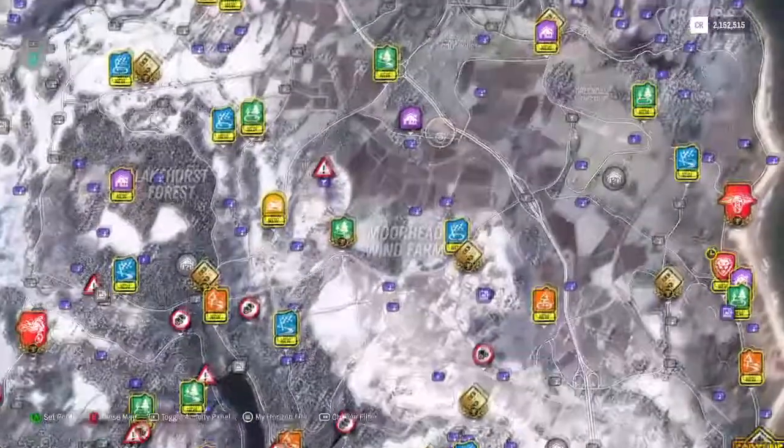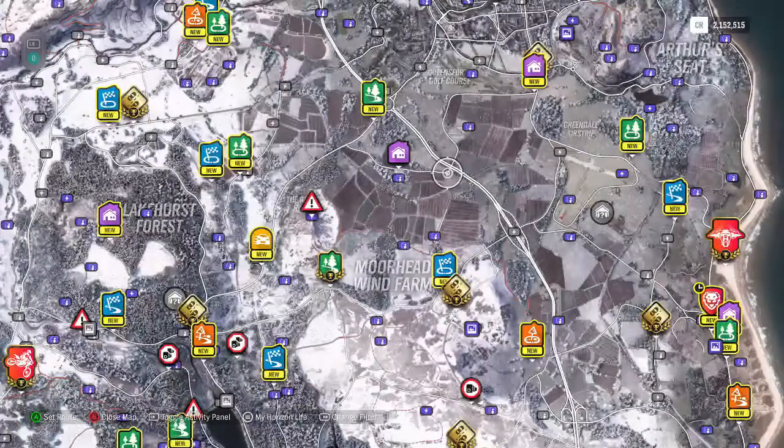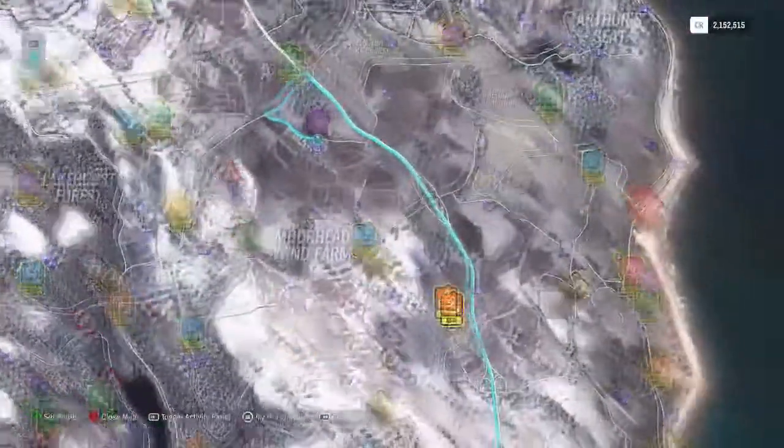This house does not have a perk, so if you buy it it's just a regular house. But over here, to unlock the fast travel anywhere perk, you'll have to go to this house. This house costs two million dollars and right there it says 'unlockable perk — fast travel anywhere, instantly travel to any road on the map.' So if you buy this house you'll be able to fast travel anywhere you want. Right now I have two million dollars and the house costs two million dollars, so I'm gonna set a destination and cruise over there.